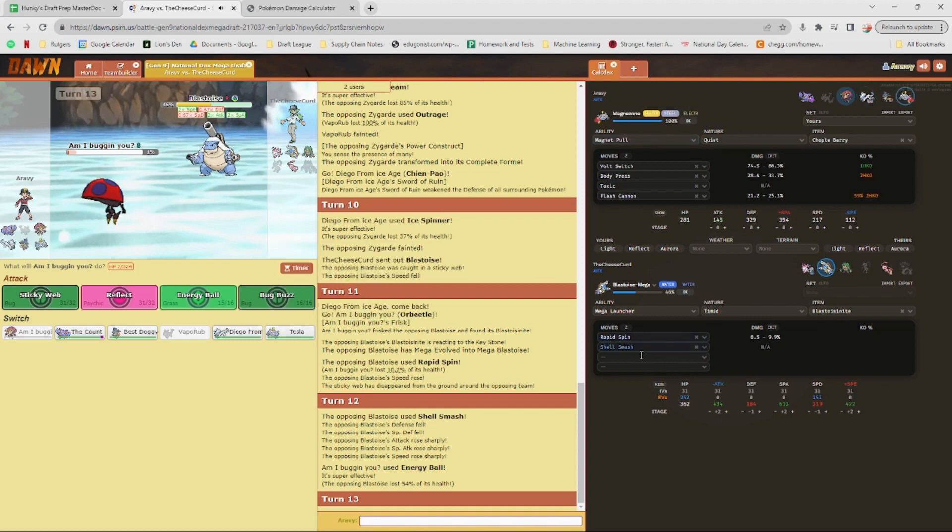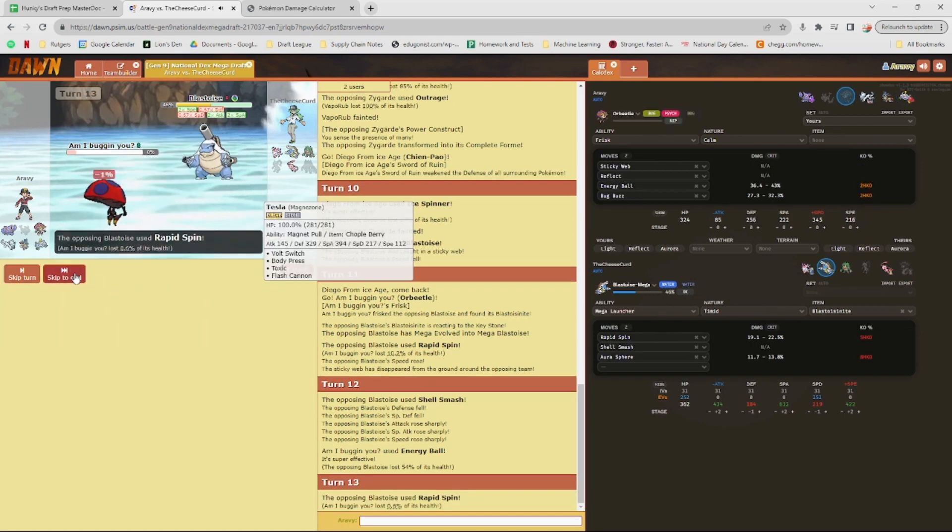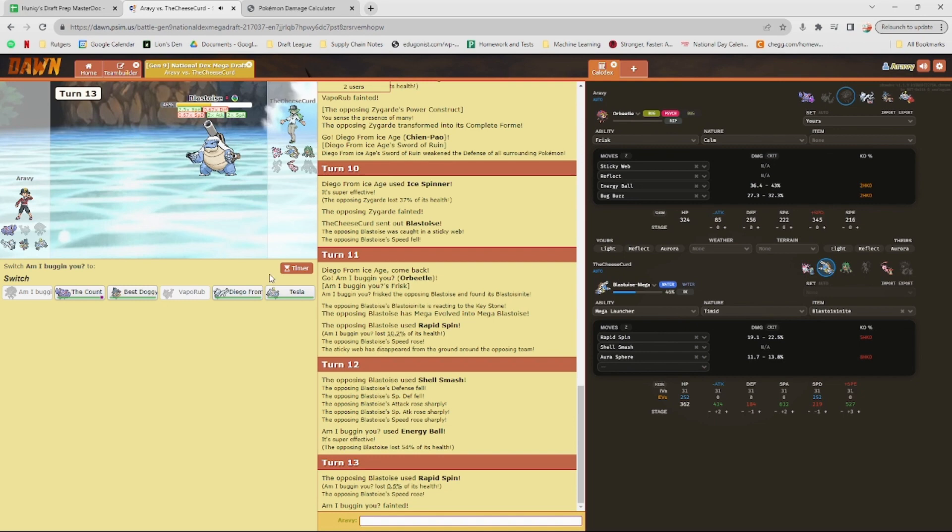Magnezone switches in — Mystic Fire does 72-something percent, good golly. Hyper Voice does 65 to 72.67%. I should have kept Choice Scarf instead of Chople Berry — if it could just nuke this thing it would have been so nice. Going for Flash Cannon instead. Opponent doubles back into Rillaboom — interesting play, that's a free switch-in for Gliscor.